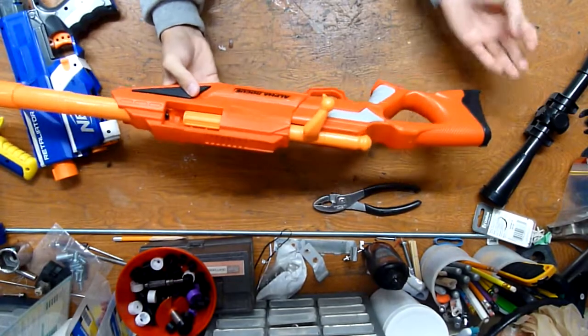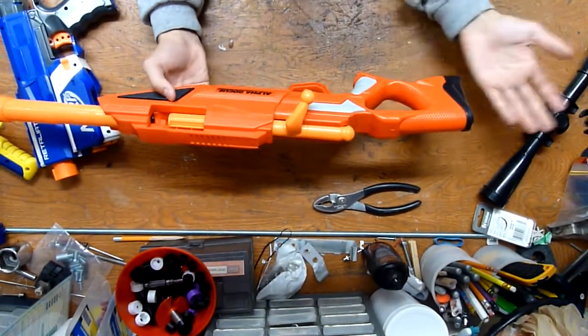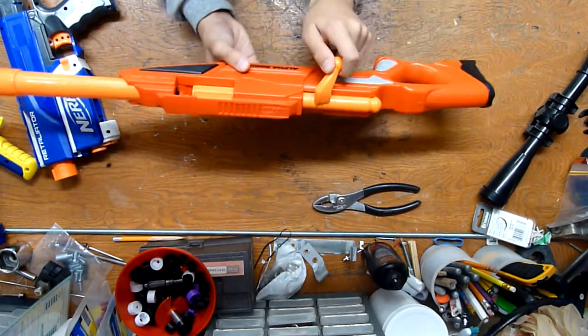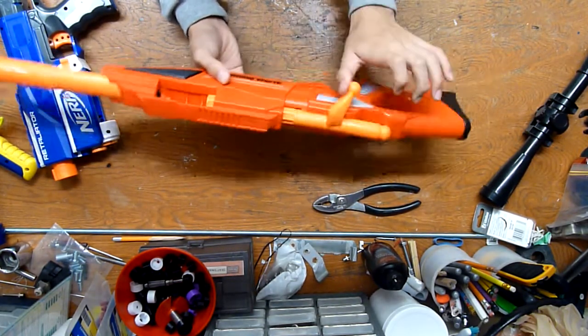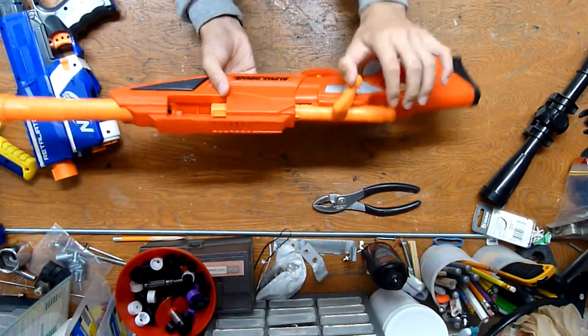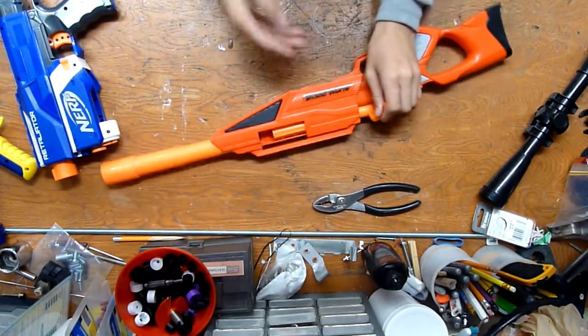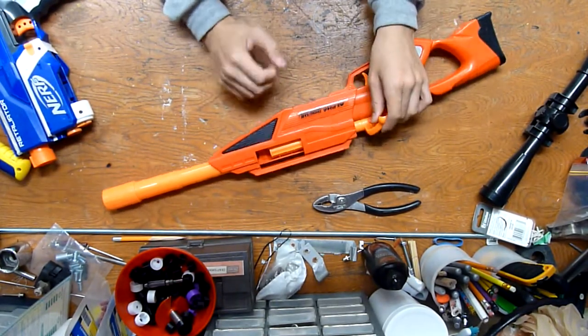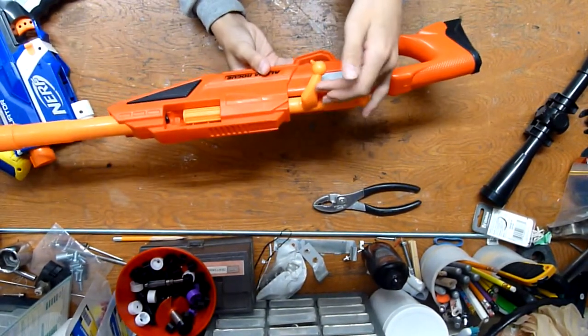The Alpha Rogue — the problem with mine is that my brother was playing with it once, and he actually broke the priming indicator. It's supposed to go all the way back, all the way forward, and he broke it. So I could kill two birds with one stone: do the mod, and once I take this part, I could attempt to fix this.